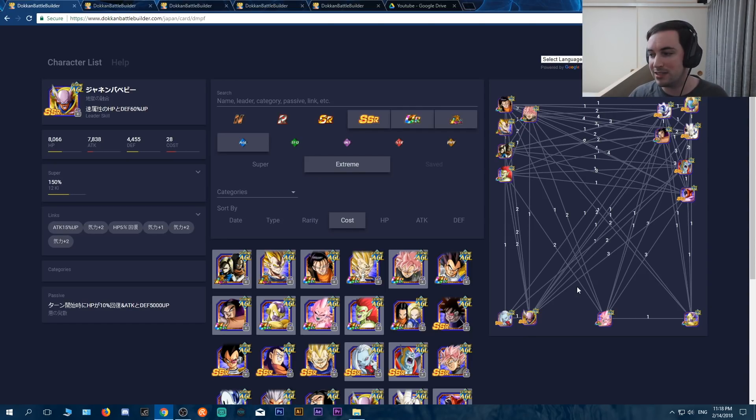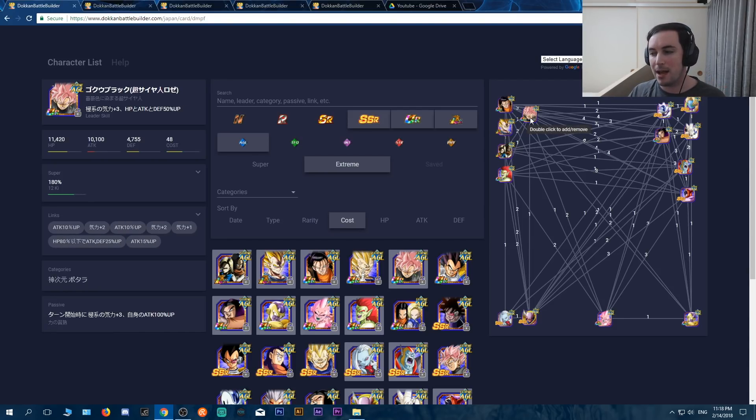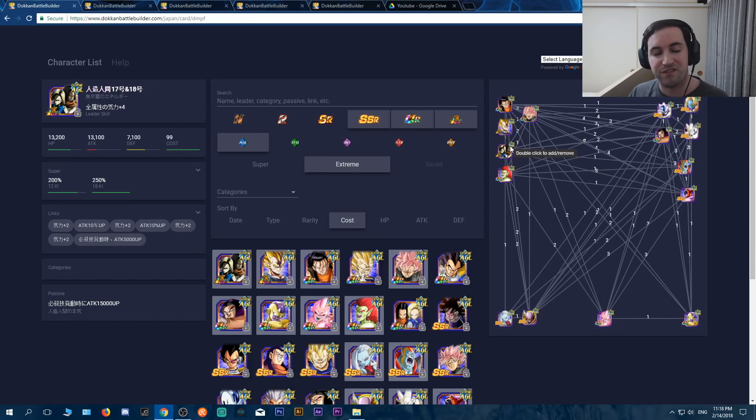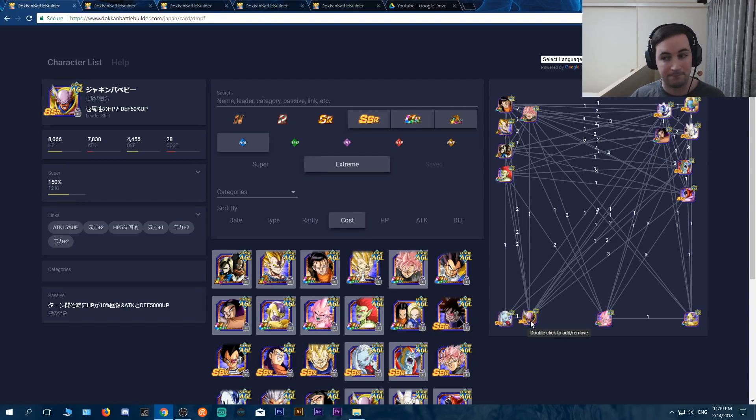The team I personally ran was Super 17, the LR Majin Vegeta, Rosé — that's three people. I did not bring the androids because this was before their LR campaign. Then I brought this 17 for the nice boost, and then the Toa and the Janemba. That was my team and I was able to beat it — a lot of luck was part of it, but because of those cards I was able to beat the event myself.